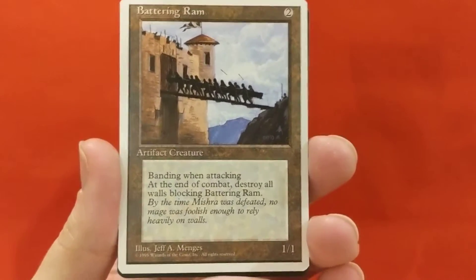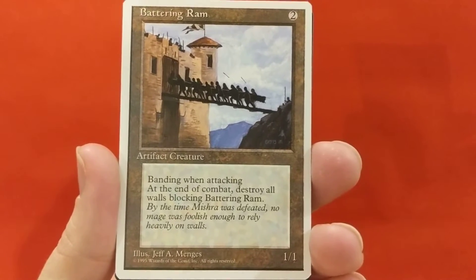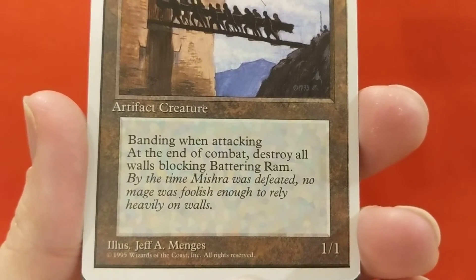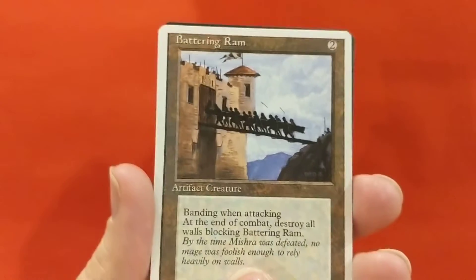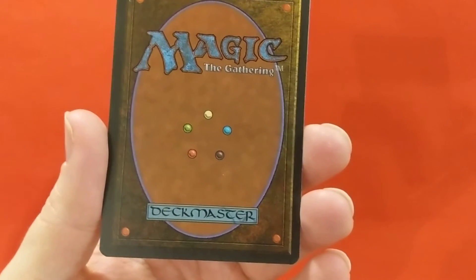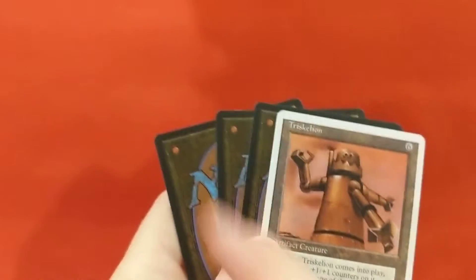Battering Ram - two colorless for a 1/1, banding when attacking. At the end of combat, destroy all walls blocking Battering Ram. By the time Mishra was defeated, no mage was foolish enough to rely heavily on walls. Jeff A. Menges illustration. Reminds me of Braveheart - the part where they're trying to ram through the gates. I think it was York when they sacked York and were pouring mud and lighting it on fire. That might be our rare, so you might have three uncommons and then your rare.